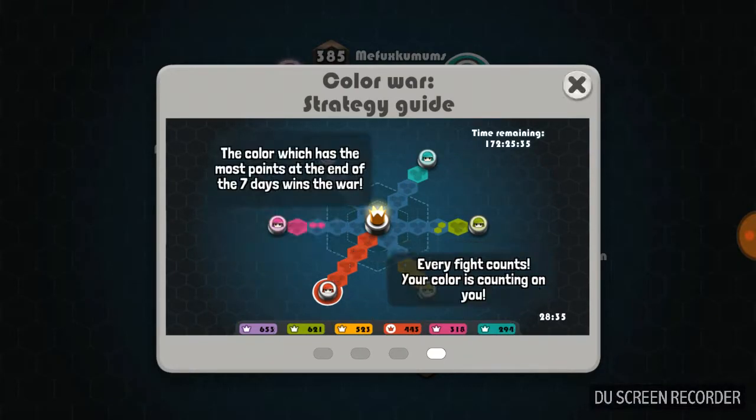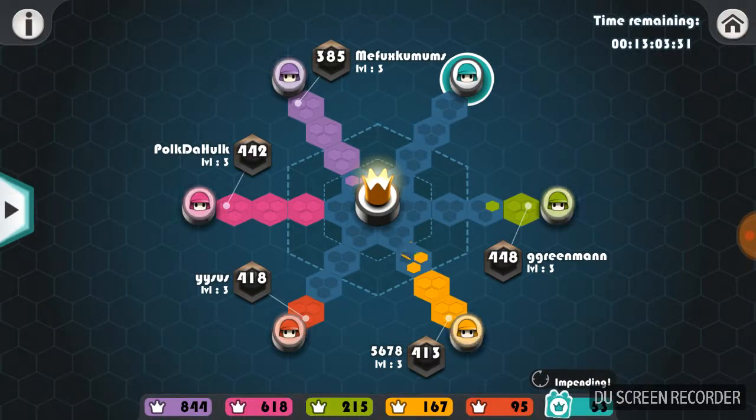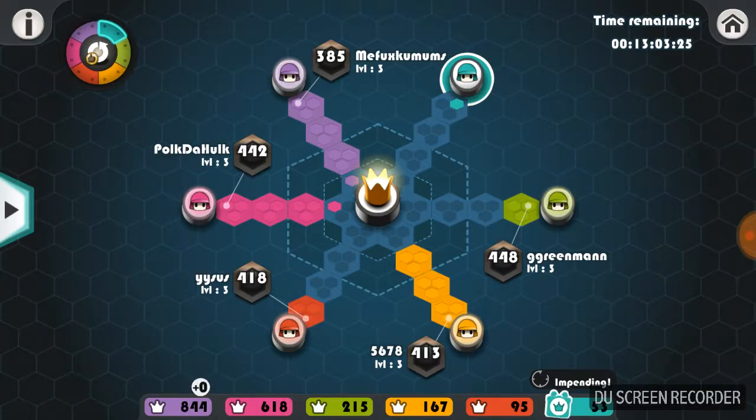I'm going to attack a color. Next round, I want you to show me what color you want me to attack. Right now I'm going to go for purple because they have one of the most. And after that I'm going to go for pink so I can take them.